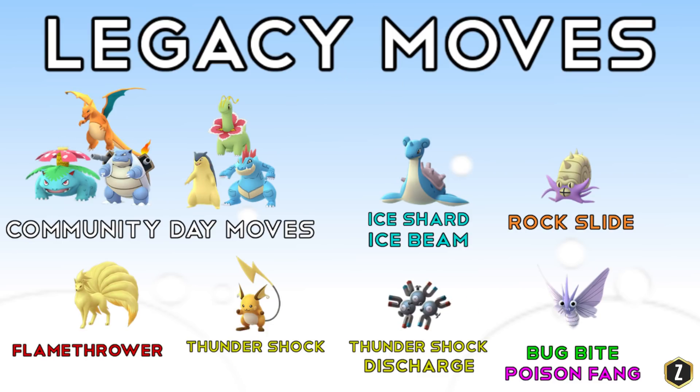Now the legacy moves — this obviously isn't all of them. I know you guys out there are going to say 'you don't have Dragon Breath Gyarados on here,' but these are just some of the key ones that I think you guys should be looking out for. Obviously we have our Community Day moves — those are our starters, all of which have Community Day moves. If you're going to run a Charizard or a Venusaur, you're going to want Blast Burn and Frenzy Plant. That's just something you want. If you don't have one, it's quite easy to acquire because lots of people in the community will have it.